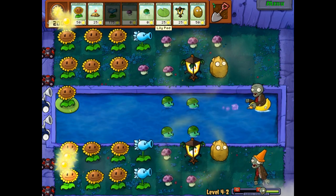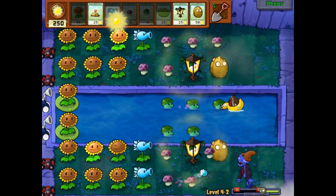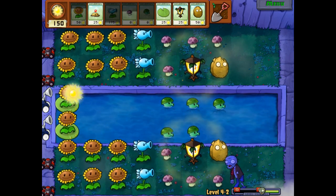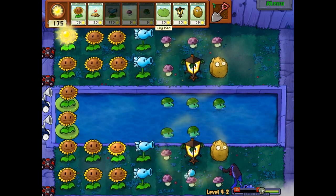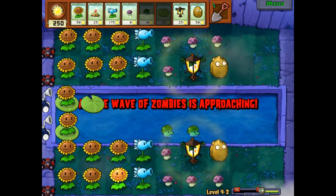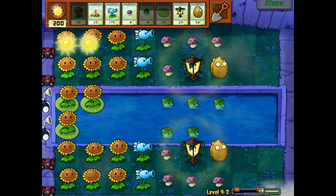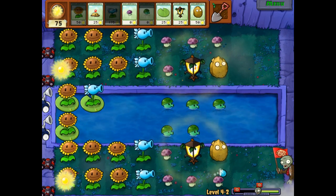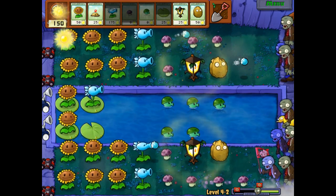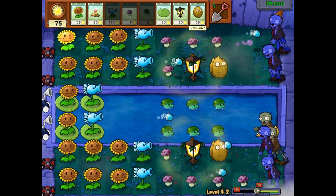I have a lot of Sun coming in at this point and just need to start spending it. We could do more than one Snow Pea per lane — I just didn't know how hard it was gonna be to afford this. Honestly, the Plantern is a little cheaper than I remember. We'll do one more row of Sunflower — actually, that's probably unnecessary. We already have 250 Sun with a lot more coming in. Maybe we could have had some kind of explosive plant that might have been helpful, but as things are now I think we're fine.